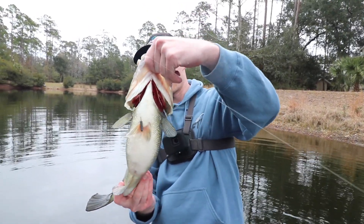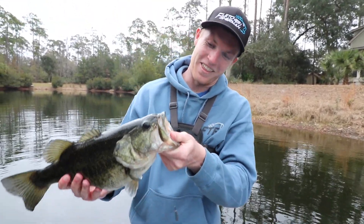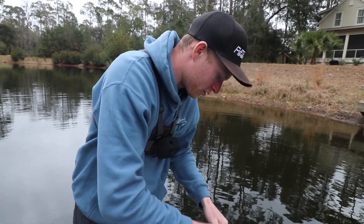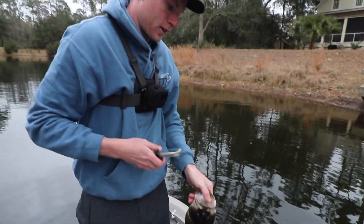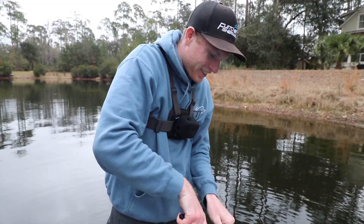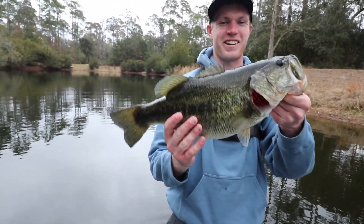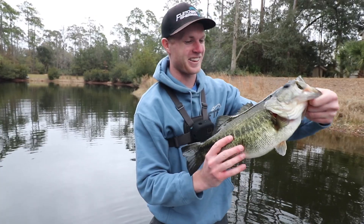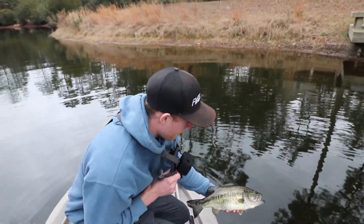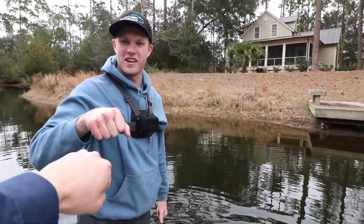Look at this fish — you just don't see bass this fat that often. She just inhaled that thing exactly how you want them to eat it, and she was hooked perfectly. These little drop shot hooks do the trick. Fletch might be leaving Suzanne for that big girl right there — sorry, Suze, she's just got something you ain't got. Let's go ahead and get her back in. She's been eating, she's got some eggs in her. Looks like she's ready to spawn and give a whole new generation a chance at becoming a ten-pounder.